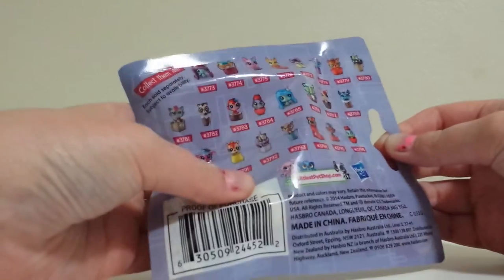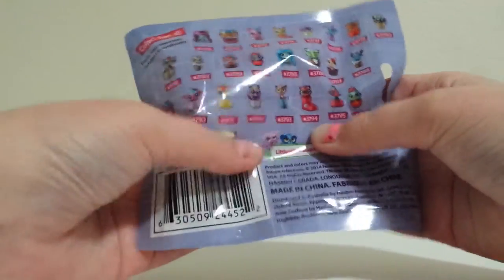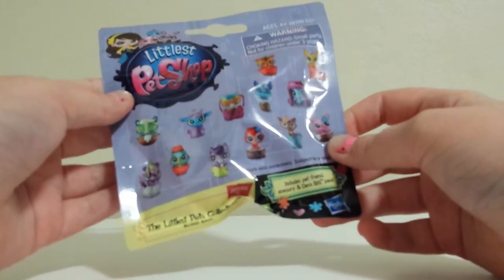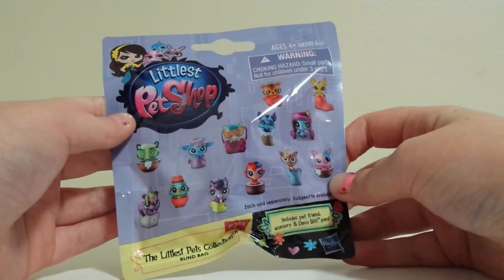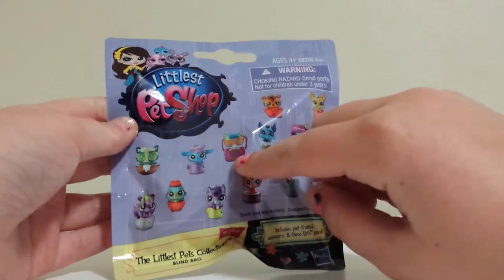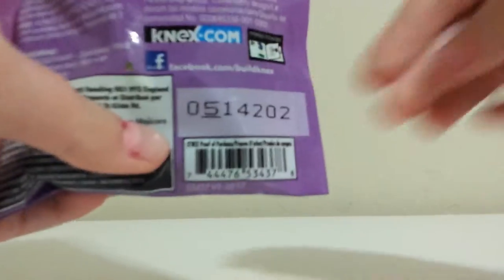It shows you that little hole so you can have a little bit of a sneak peek. I think I see a little bit of blue — I think today it's going to be a mystery figure. But we're going to open the Plants vs Zombies first, and I'm going to show you the number code.